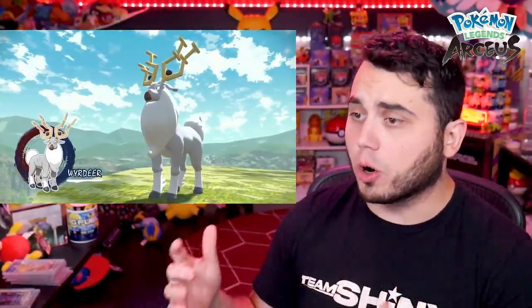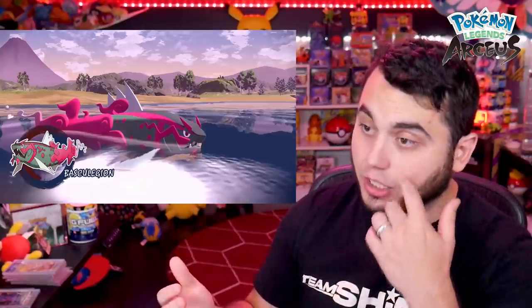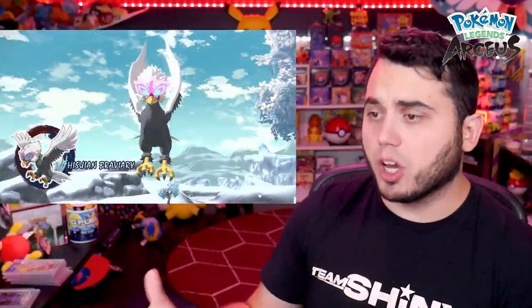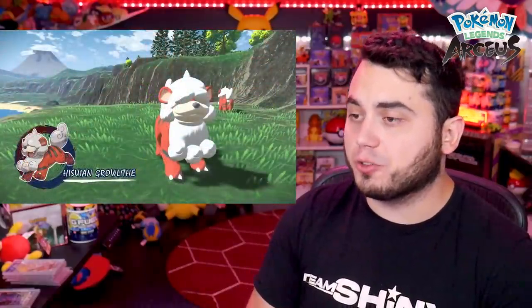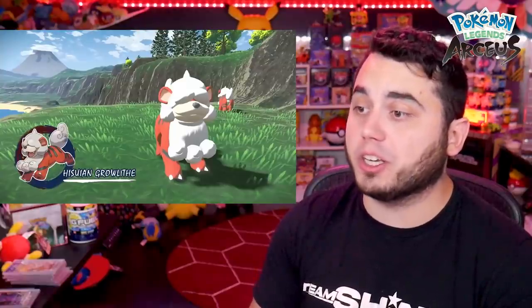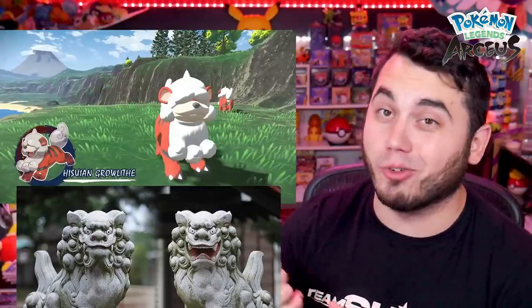Shifting gear to new Pokemon forms — Wydeer is the new evolution of Stantler, a Normal and Psychic-type Pokemon. Basculegion is the new evolved form of Basculin, a Water Ghost-type Pokemon. It remains to be seen whether there's going to be a Bluestripe Basculegion or some other form. Hisuian Braviary is the new evolved form of regular Rufflet, giving us a Psychic and Flying-type Pokemon. And last but not least is Hisuian Growlithe, which is confirmed to be Fire and Rock-type. Growlithe's form is actually based on the Koma Inu — a lion dog — which are usually statues that guard shrines and temples. So we have a good idea of what Arcanine might evolve into.